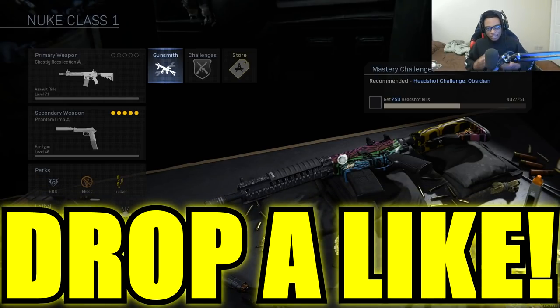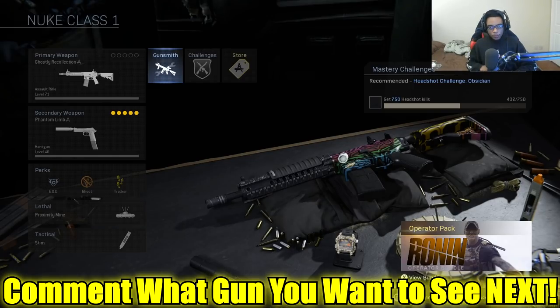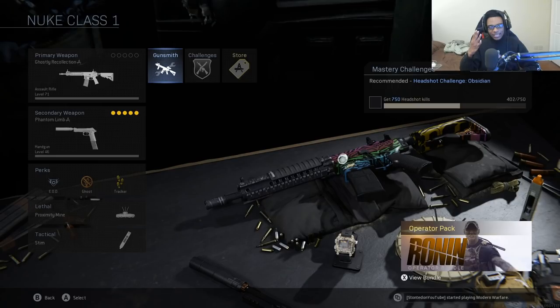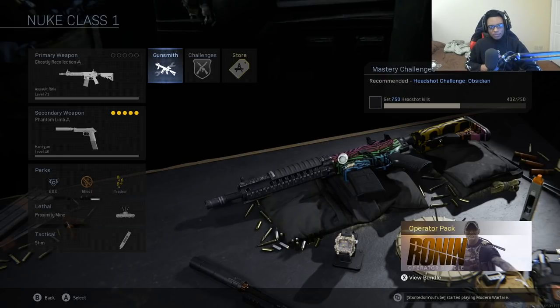The M4A1 is a top tier assault rifle, arguably the best assault rifle in the entire game, and it can become even better with the proper class setup. The like goal on this video is going to be 350 likes. If you guys are enjoying the content and want to see more best class setups, best settings, tips and tricks, or gameplay breakdowns, make sure you smash the like button, subscribe to the channel, and turn on those post notifications.